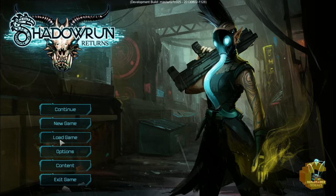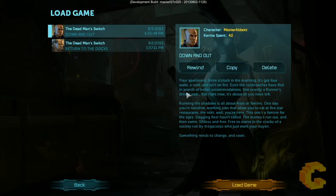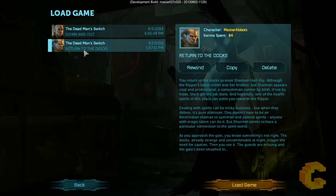I'm going to click on load and select my character. I've got two different types of characters — I've just started one I was playing around with, and this is the one we're jumping into right now, which is pretty much the main game story, called Dead Man's Switch.